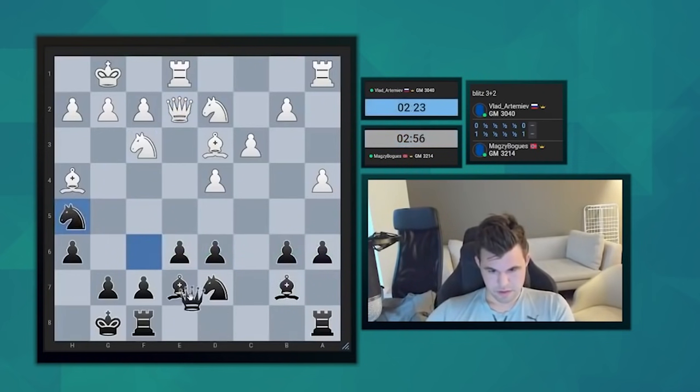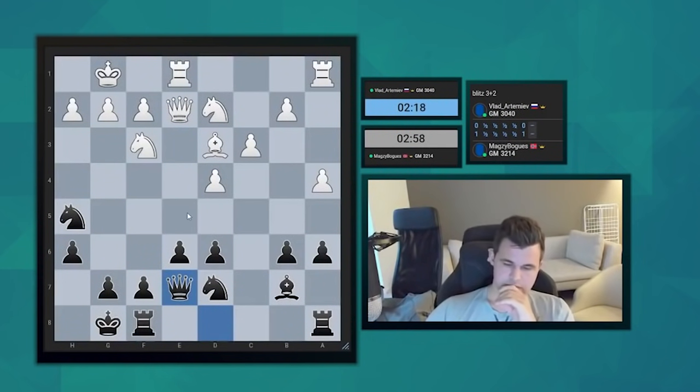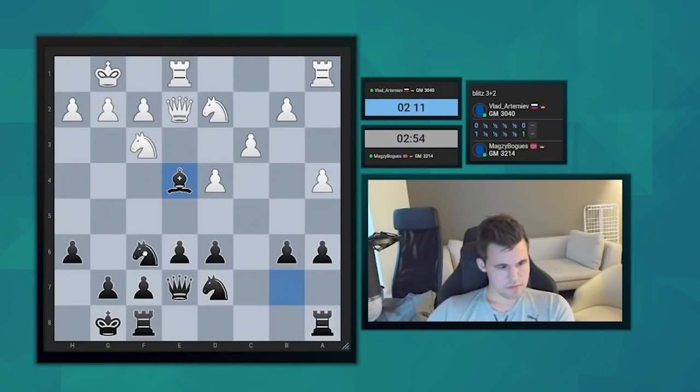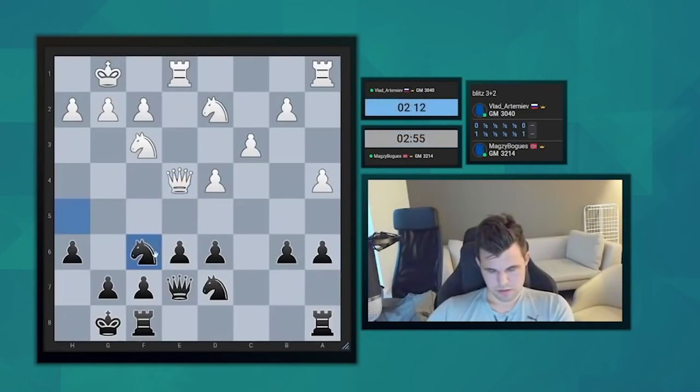Okay, let's go 9 h5, trade a little bit. Generally speaking, I'm doing fine — slightly worse because of the space, but my position is very solid and potentially I do have a couple of pawn breaks with e5 and b5. Now I'll just trade. Nf6 back. Yeah, life is not good, but at least decent.